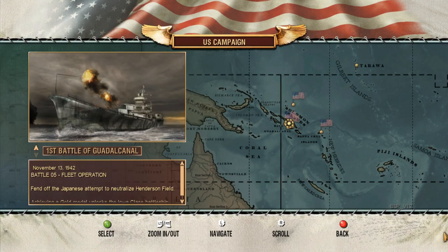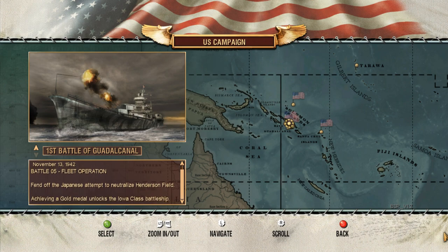Hello everybody, I am Brantman19 and welcome to episode 5 of our US campaign and battle station specific. This one's called the First Battle of Guadalcanal. It happened on November 13th, 1942. Fend off the Japanese attempt to neutralize Henderson Field, achieving a gold medal amongst the Iowa-class battleship.